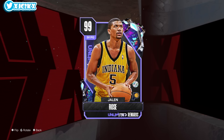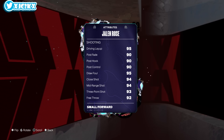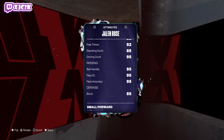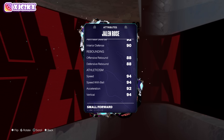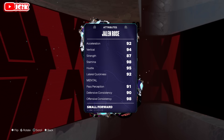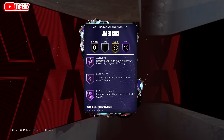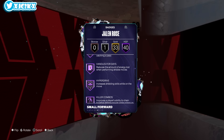Without further ado — Jalen Rose is 6'8" at small forward, 99 on offense and defense, 95 driving layup, 94 close shot, mid-range, and a 93 three-ball, 92 free throw, 95 driving dunk, 95 ball handle. Defensively very solid all around: 94 speed, 95 speed with ball, 92 acceleration, and 92 lateral quickness. Statistically he's not unbelievably great but very, very good.